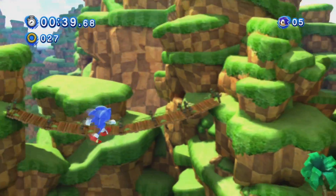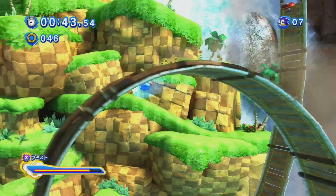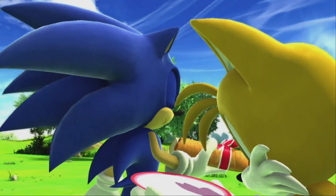Starting off with Classic Sonic, you run through Green Hill to get the story started. Modern Sonic eventually joins in after having his birthday party ruined by a mysterious villain. It's a neat scene and it has a lot of references which fans of the series can enjoy.